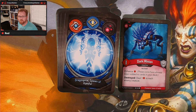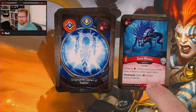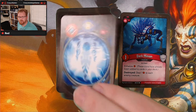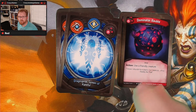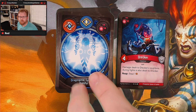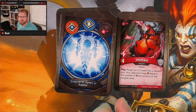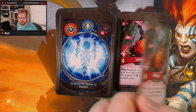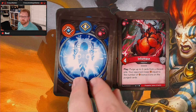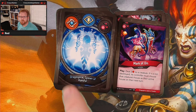We got a dark minion right off the bat — so these are going to be our common cards. He's enhancing stuff, and when he's gone he's going to do damage. A Dominator Bauble, a Drekker, an Infernance — two of them. Mark of Dis.